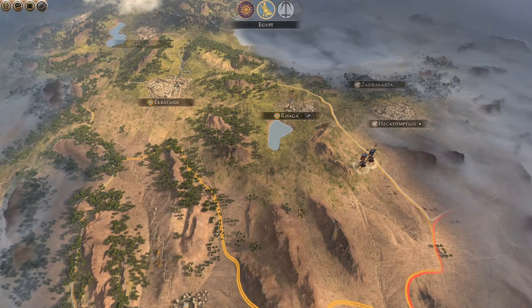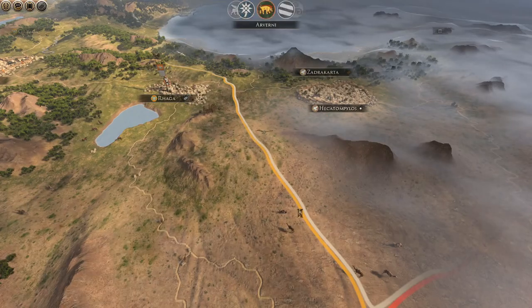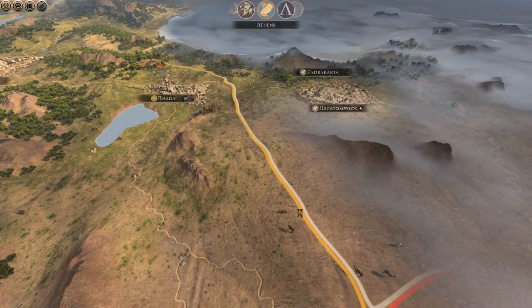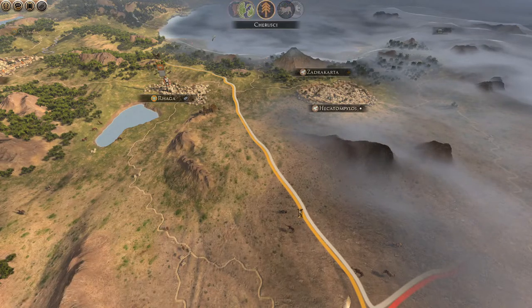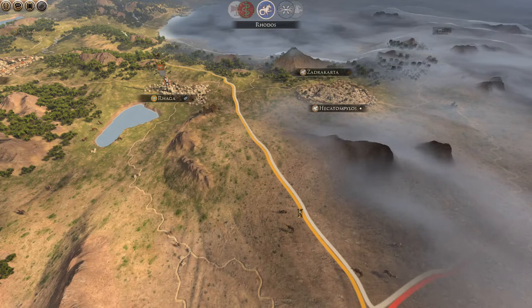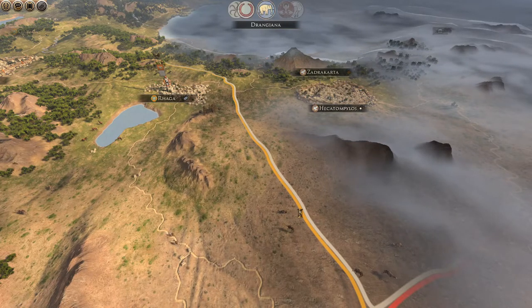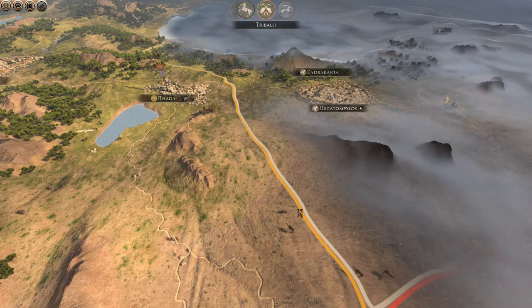We'll end the turn and pray Bactria does not go further into our empire. They retreated — excellent! They just didn't like that my army appeared. I'm going to send my spy out to have a look and see where that army is. I'm going to carry on my march towards BAM and try to take the war to them.